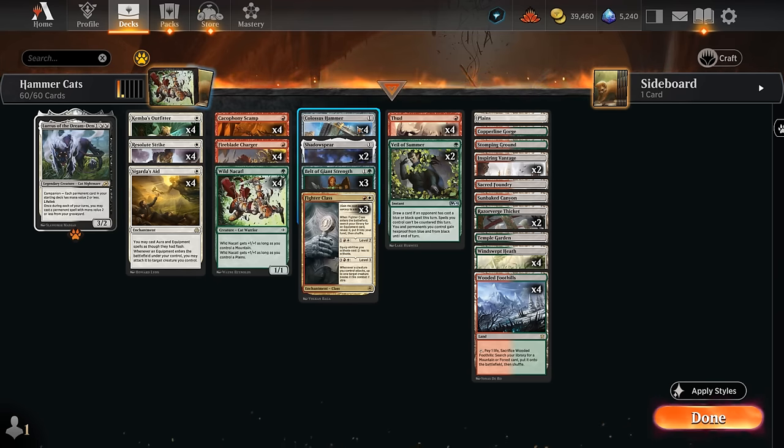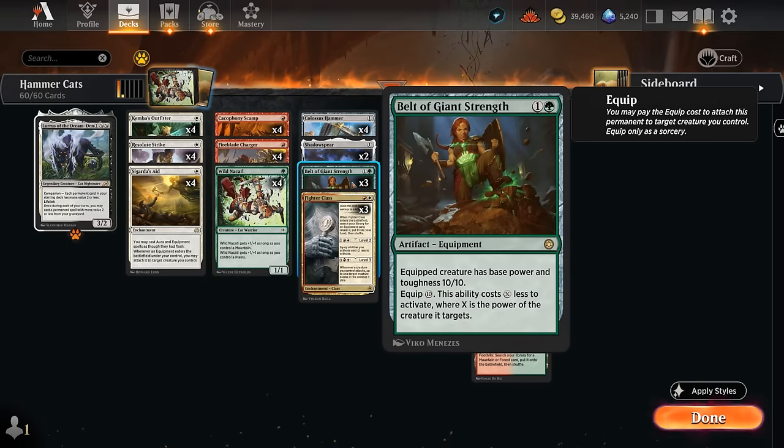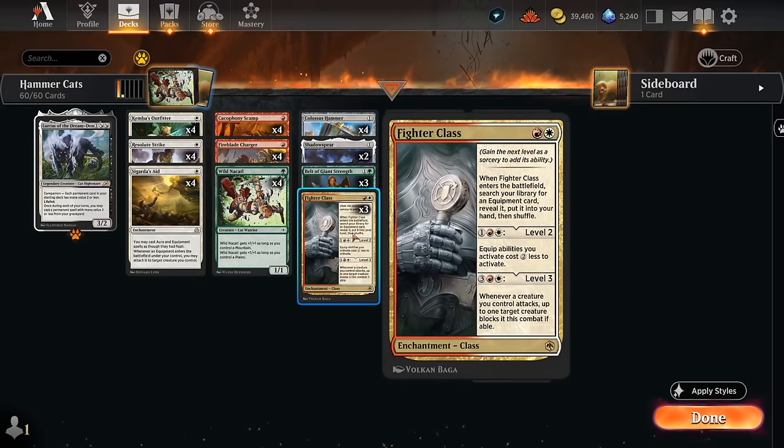Besides four copies of Colossus Hammer, for added consistency we also have three copies of Belt of Giant Strength, which can turn our creature's base power and toughness to a 10/10, which is also quite powerful. And then we've got three copies of Fighter Class, which will usually find our Colossus Hammer.